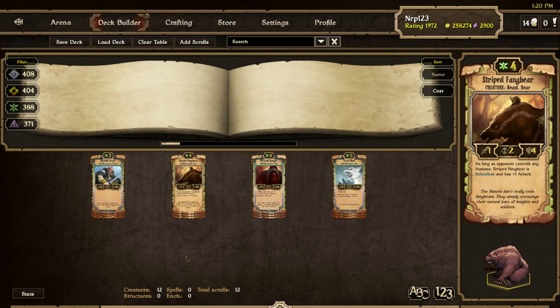Striped Fangbear is a 4-2-4 Relentless unit most of the time. That is amazing for 4 cost. Just stay away from playing him that often if you don't see your opponent playing many humans, like an Ottomans deck. Sometimes the massive enchanted attack every turn from the Brave or Ranger won't be able to get past little chunk blockers, so you need to have strong Relentless creatures to clear rows like the Striped Fangbear.